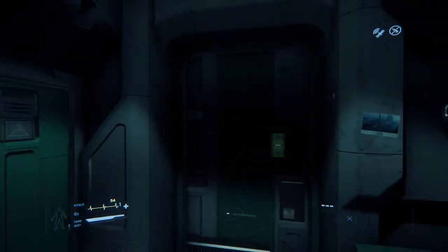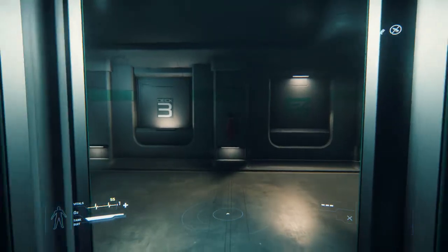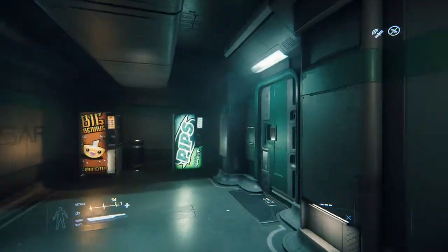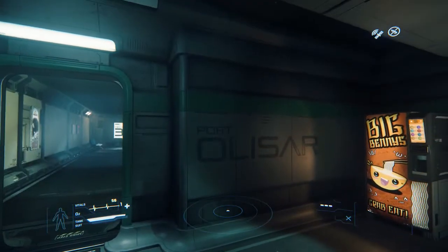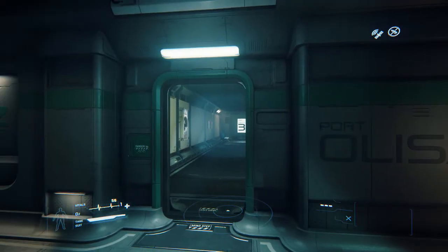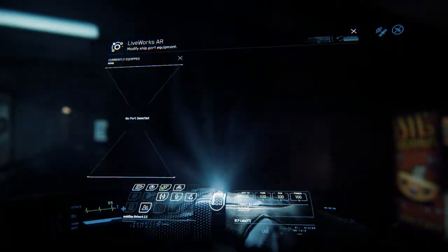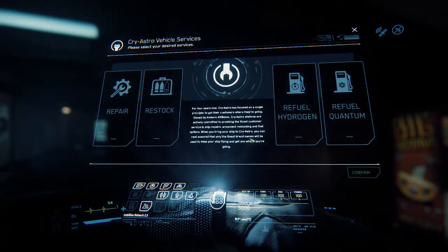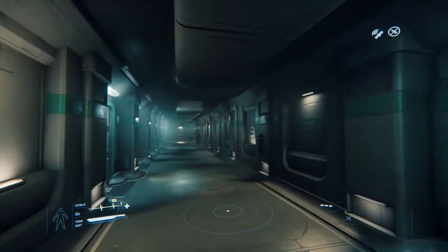Now I'm supposed to find some place to actually call my ship. Deck 1. Where are we? What was this place called again? Port Olisar. I'm thinking about my ship in here. That's just for supplies — I've got to find out where I'm supposed to go here.